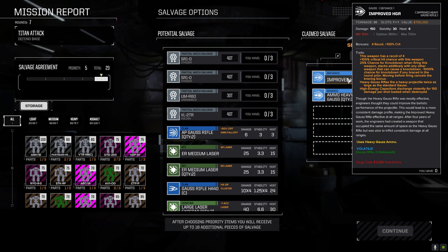25% chance for knockdown when firing this weapon, stacks additively with any other weapon that can cause knockdown. Minus 1000 chance for knockdown if you braced in the round prior. Moving before firing cancels the bracing bonus. So you've got to brace — it would be good if you had a pilot who could fire and maneuver. Although then you still wouldn't be braced, unless there's a gyro that gives you entrenched. If you walk it gives you entrenched, not braced.